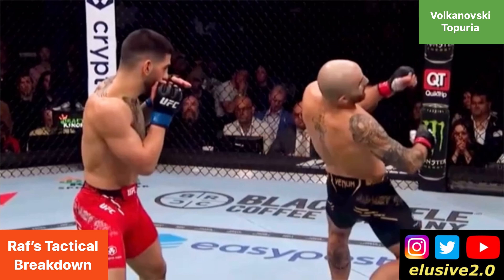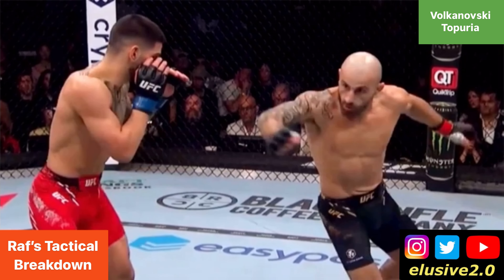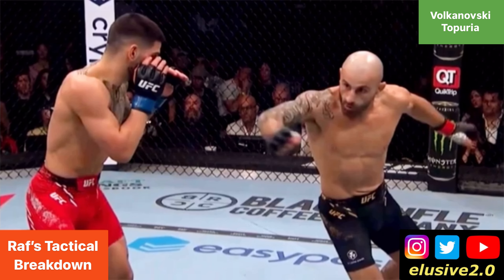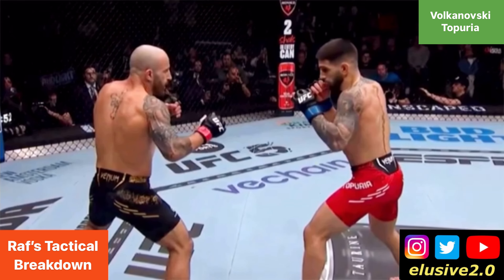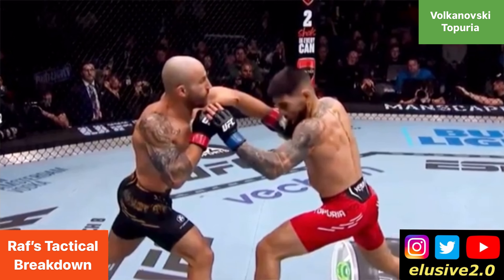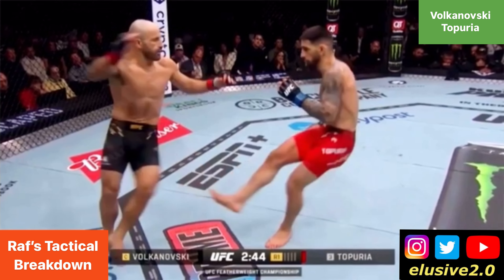It's worth noting that Volkanovski wasn't having it all his own way downstairs, and Topuria was actually having success with low kicks as well. This one here you can see land — Volkanovski doesn't check it, he absorbs it flush, and it actually spins him round. The motion and force behind that low kick was so powerful that it spun him round, and he wasn't off balance when he took it either.